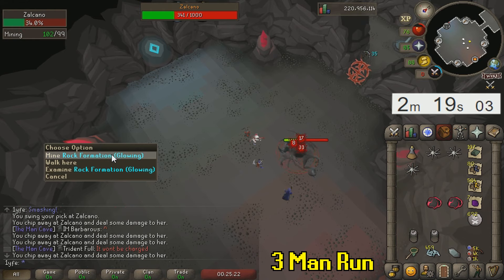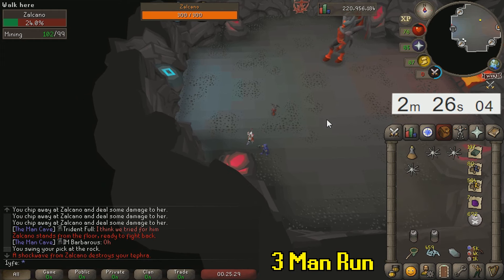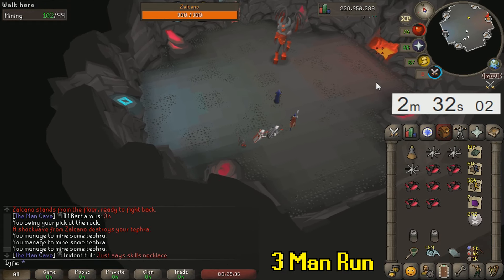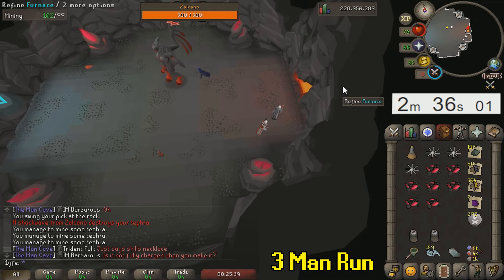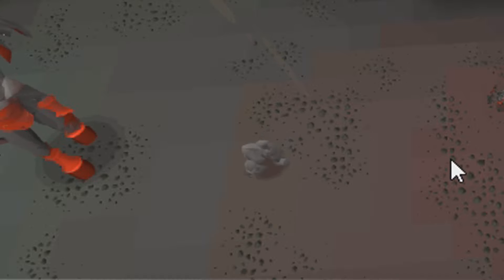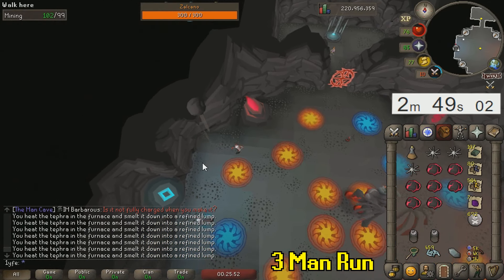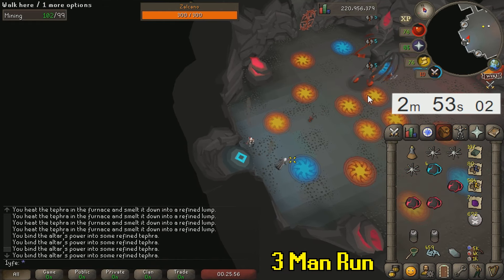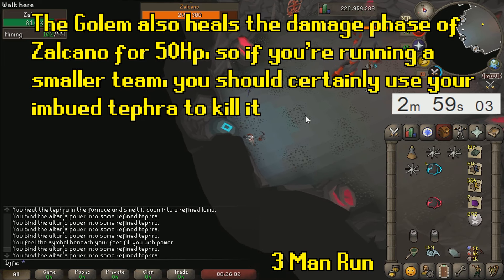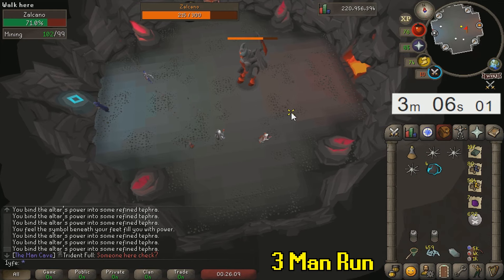Grabbing extra tephra depends on team size — if you're running more than six or seven players the chances of using it all greatly decrease. In a team of eight, leaving more than three tephra in your inventory is wasteful as you won't be able to use it all at the demonic circles phase. Attacking the little golems provides the imbued tephra drop. Pre-update, the golem only dropped to the person who did the most damage — now it drops to everyone. It's up to you whether to use your imbued tephra for a chance at getting more from the golem.